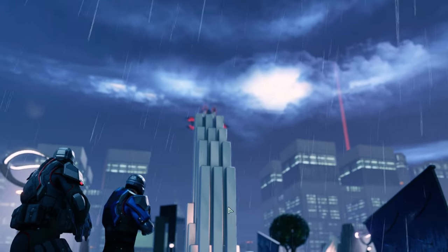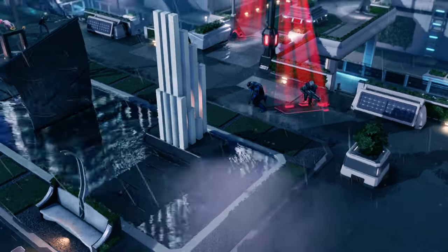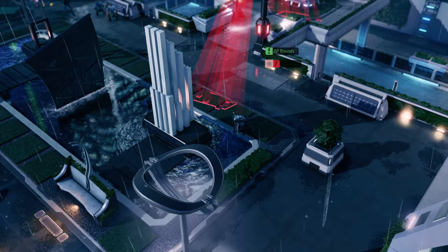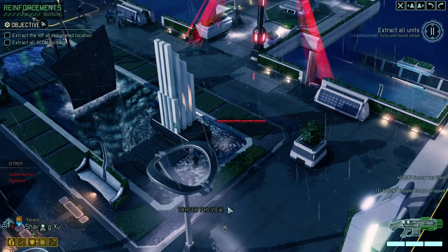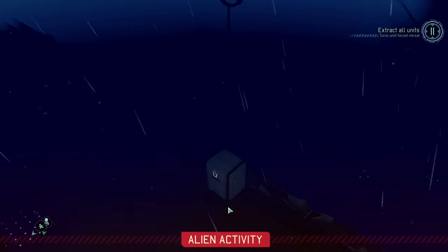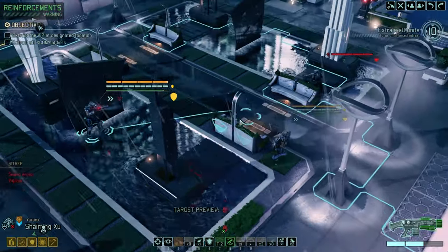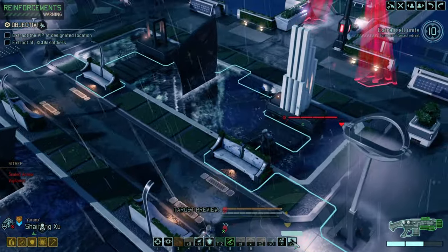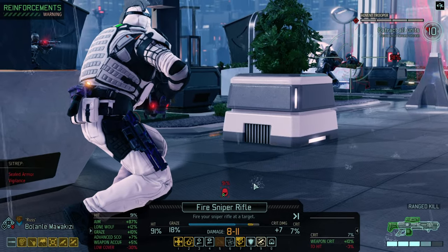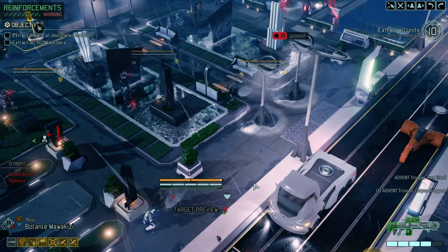It would have been great if they had dropped onto low ground, because then we wouldn't have needed to deal with them. That's my boy — unfortunately overwatch shots with a pump gun are not necessarily the best. Nice. We know another pack is there. Get him down.